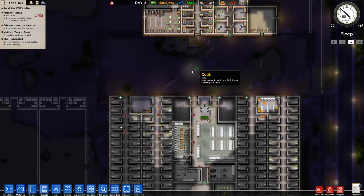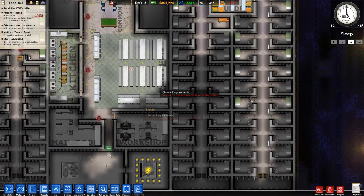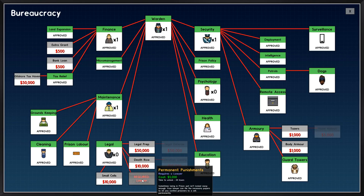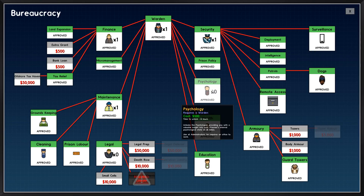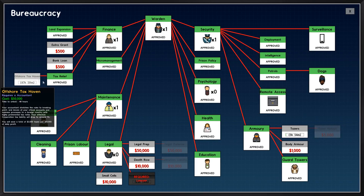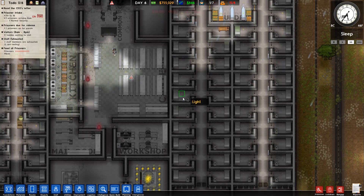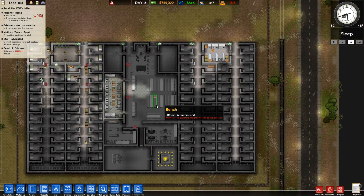So we could be very close to bringing people in, which is what we want. Oh, I haven't got a lawyer — that's not a massive problem. We want tasers. Look at everything else, just get me more money. Got some rain kicking in. Wasn't always saving. We've got some cleaning chemicals now.